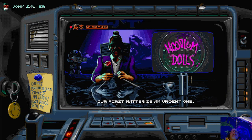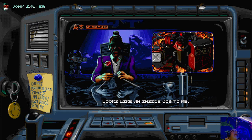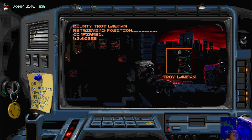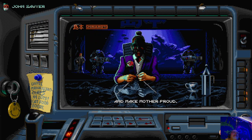The hunt down is initiated. Our first mission is an urgent one — a guy known as the Hoodlum Dolls, who apparently goes by the name of Troy Lawman. He somehow outwitted law enforcement and seized control of a riot suit. It's definitely got that 80s/90s feel. There are also minor bounties open to your discretion. Lots of different weapons and power-ups in this game. If you like Duke Nukem, there's an announcer that kind of reminds me of that. Hunt down Troy Lawman and make Mother proud.